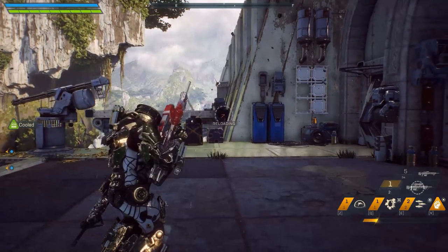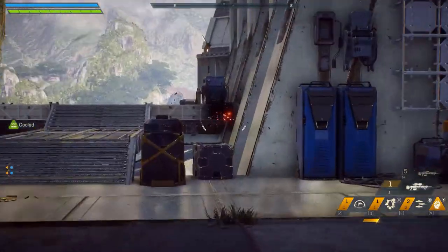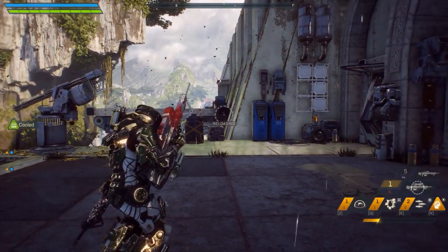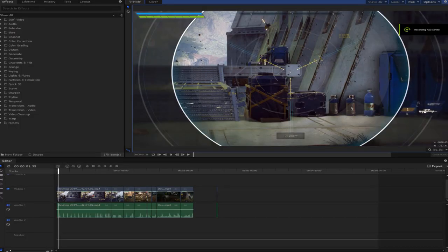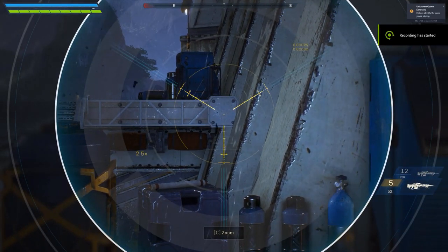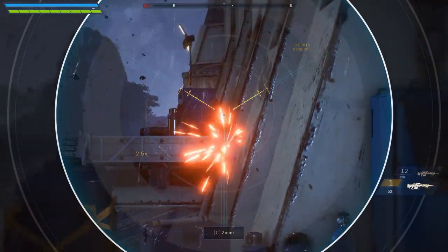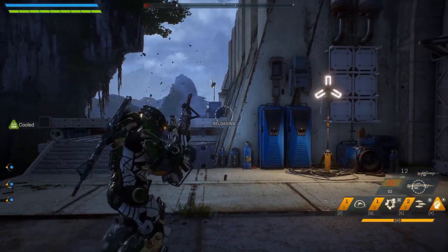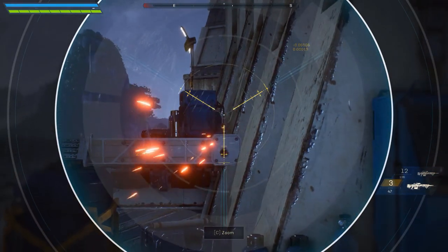Sorry for that sounding confusing, I'll be explaining it a little better later on. The freeze frames you can see after the weapon firing segments are just to show the timestamps between each weapon. I start from the first frame when the first bullet lands, and the second freeze frame is when the last shot lands — that is only for the Truth. For the other weapons, the first frame will again be when the first shot lands, but the second will be exactly 28.89 seconds later.